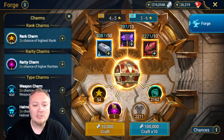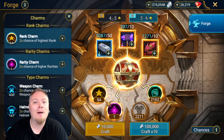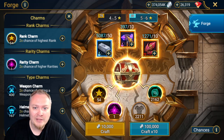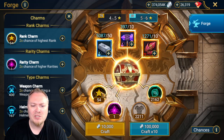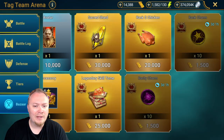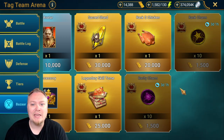We want to be using Rank and Rarity Charms because you're not going to have that much to craft here. Like, I have 400 Core Hammers — that's probably a lot. And then Accuracy Charms is what you want to use. One of the reasons to get to Gold Arena in 3v3 is to buy these Rank and Rarity Charms.